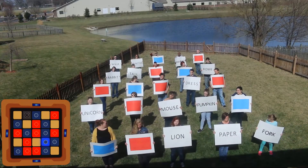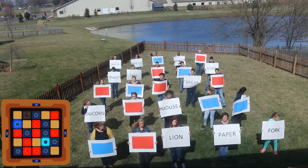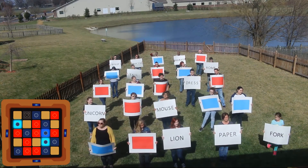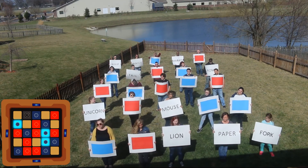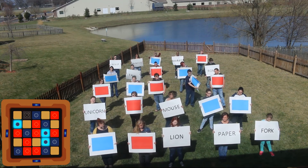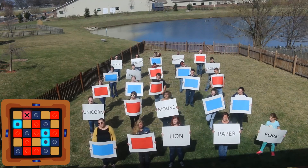Red team gets 'Halloween three.' They pick 'pumpkin,' then 'rabbit,' then 'dress' — all correct. With one guess left they could win. The team debates 'princess' because you can be a princess for Halloween. It's all or nothing — they decide to go with 'princess.'